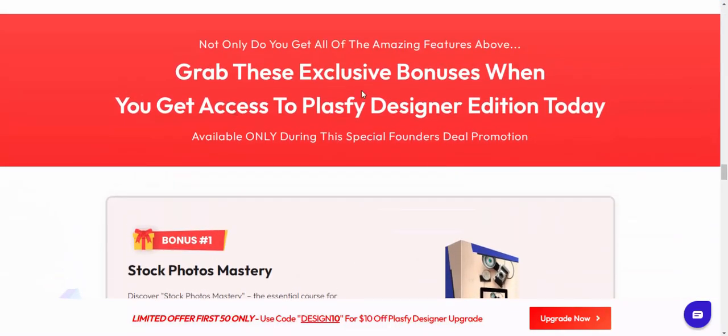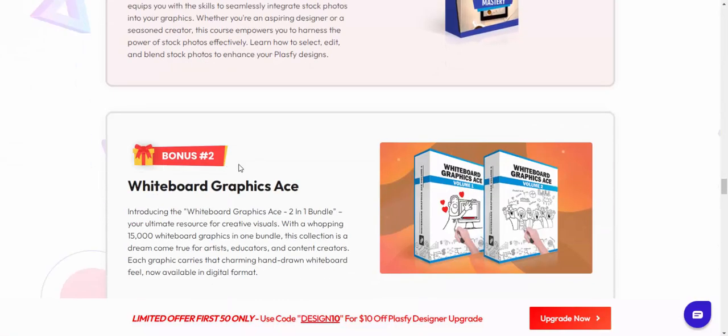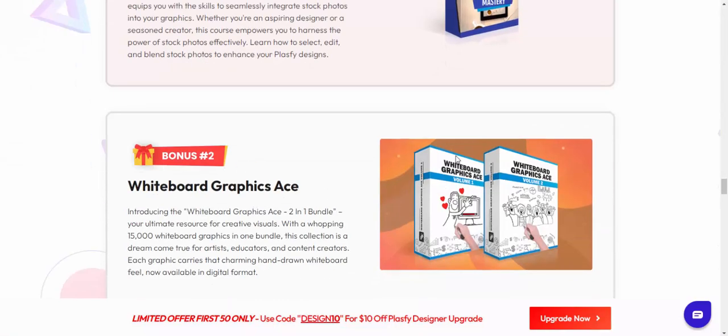Step number one: grab this exclusive bonus when you get access to Classified Designate Editor today. Bonus number one: stock photo mystery. Bonus number two: brand vector.